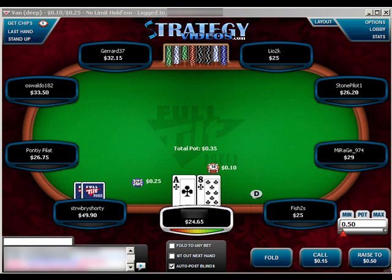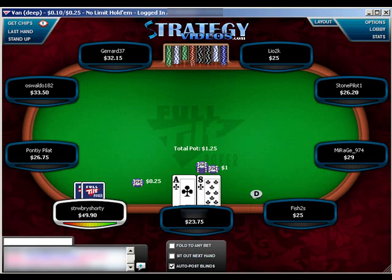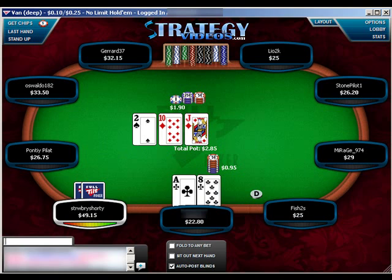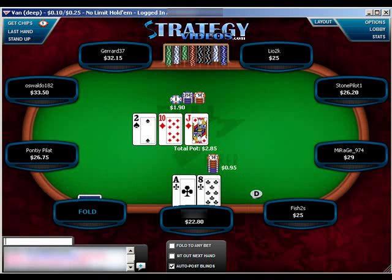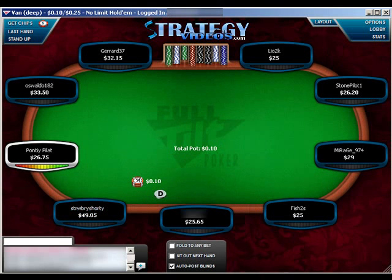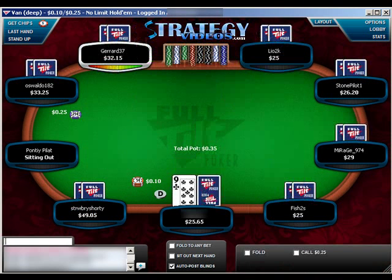Ace-8 suited we will raise. I like to raise four times the blind on blind. I believe that raising three times just invites a call way too often. I don't have a read on this opponent on whether he completes very often or not, so we're going to fire out a continuation bet just to see where he's at. If he calls, we're pretty much going to be done with the hand. I normally would prefer to bet a little more, but I felt like that bet would give me the information I need.